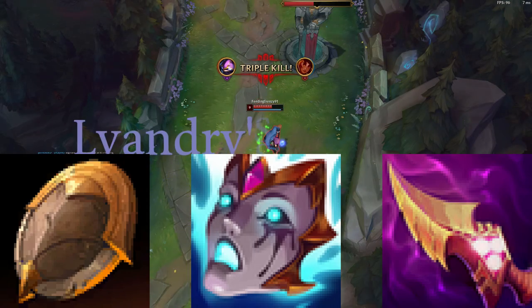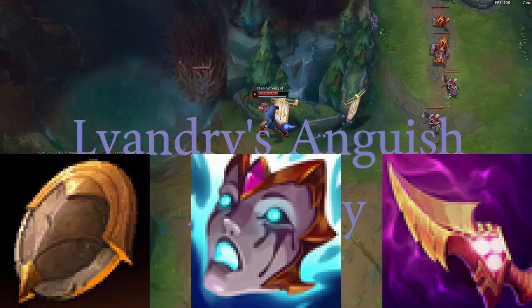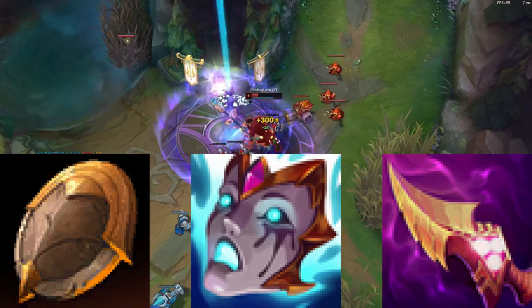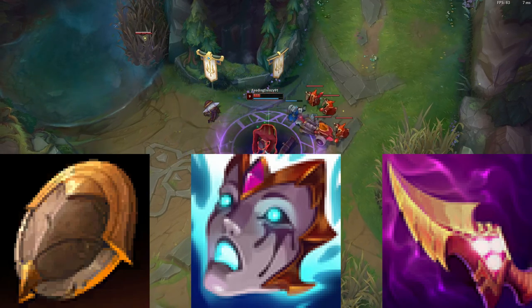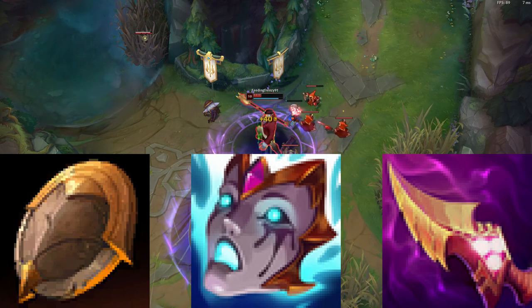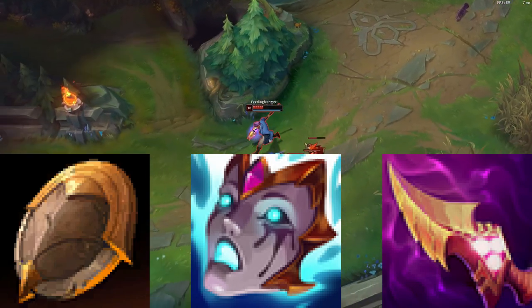Liandry's Torment and Nashor's Tooth are needed, I believe. Liandry's Torment really makes your E strong and gives you good mana. Nashor's Tooth I think is needed because you need that attack speed, and you also need that extra magic damage on your hits, because you can't just rely on your E as a Nasus Support. You need that Q, you need that W, so Nashor's Tooth really helps you if you ever have to get up close and personal with an enemy champion.